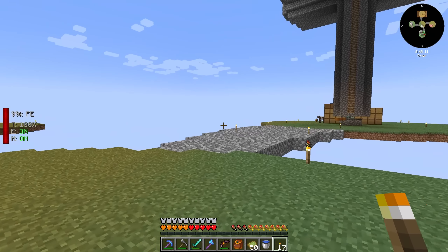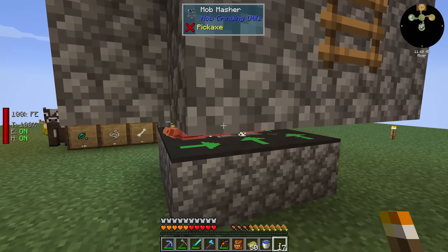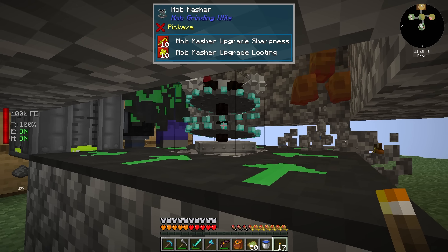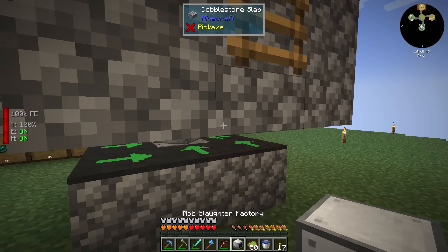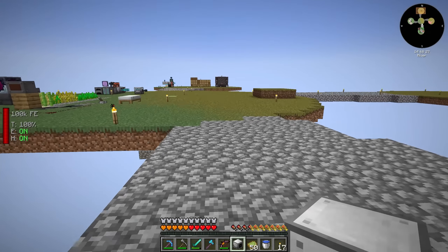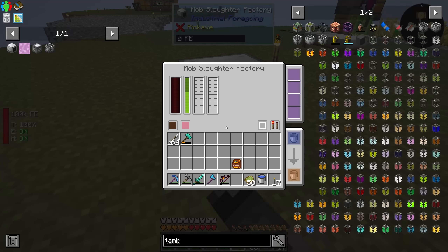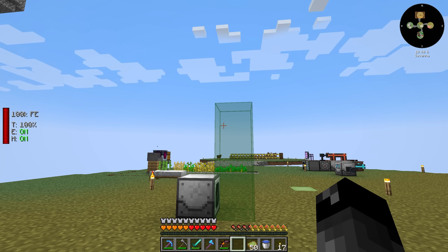The mob slaughter factory - we could set it up over here at our mob farm to kill these animals, or monsters as they're coming down. It's a little dangerous. I do need to get rid of the mob masher, though technically I don't need to, but it would be in our best interest to. The mob slaughter factory has a small radius - we need to upgrade it. So it only does a one by one in front of it, but three tall, which is kind of cool.